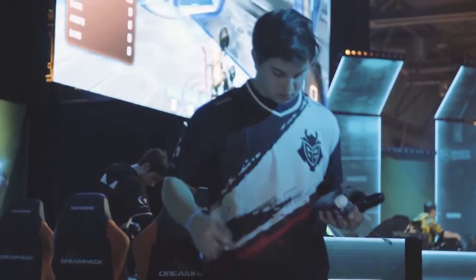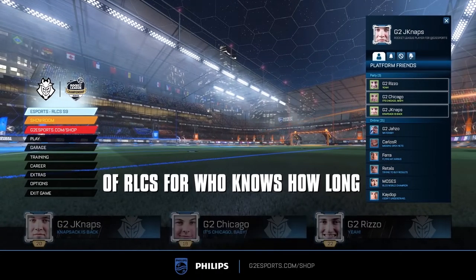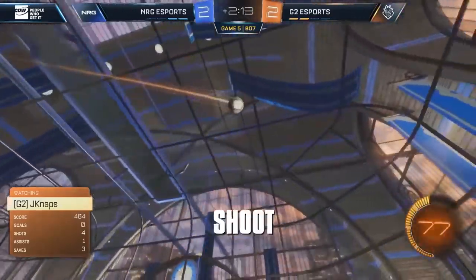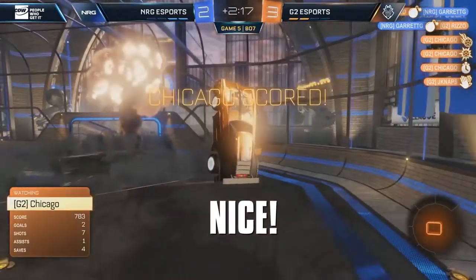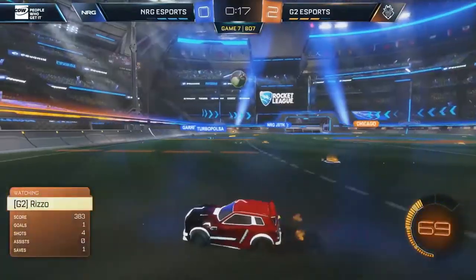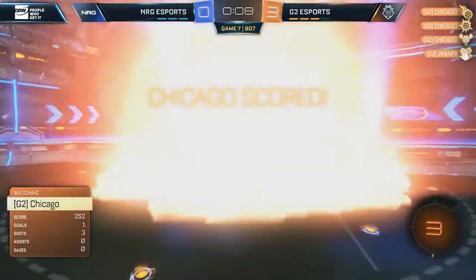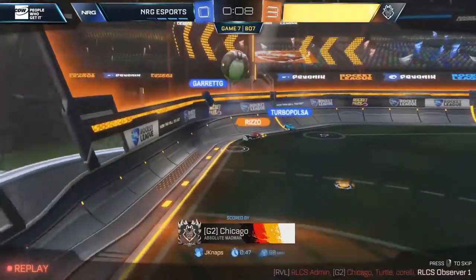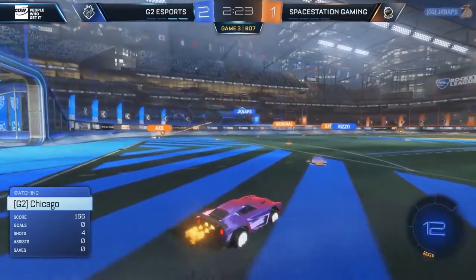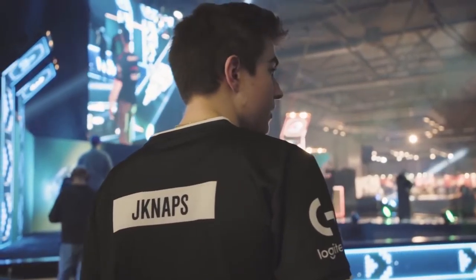Season 8 saw them falling down to the minor rivals league before a glorious redemption secured them a spot in Season 9 — a spot they were determined not to waste. G2 hit the ground running in 2020, pulling off an impressive performance in the Season 9 group phase, second only to Space Station Gaming, and advancing straight to the semifinals of the playoffs. The first match, against NRG, proved to be their most difficult of the season — a seesaw affair which saw both teams teetering on the brink of defeat. G2 clinched it in the last possible game with a decisive 3-0 win on Champions Field. G2 then annihilated Space Station Gaming in the finals with a 4-0 clean sweep, seeming primed to be North America's best shot at the World Championships. But alas, their shot never came.